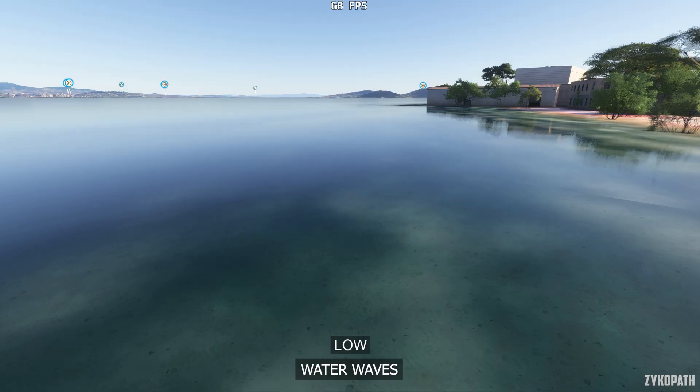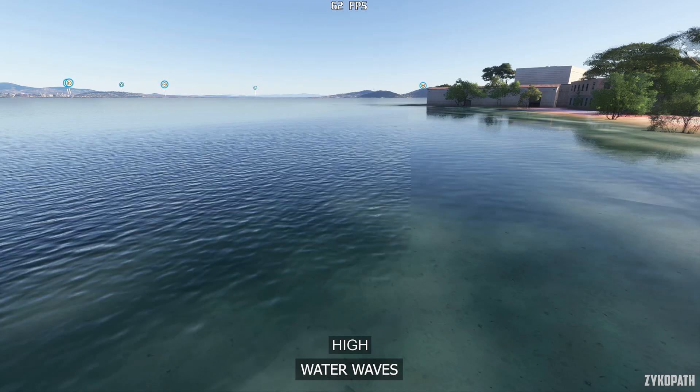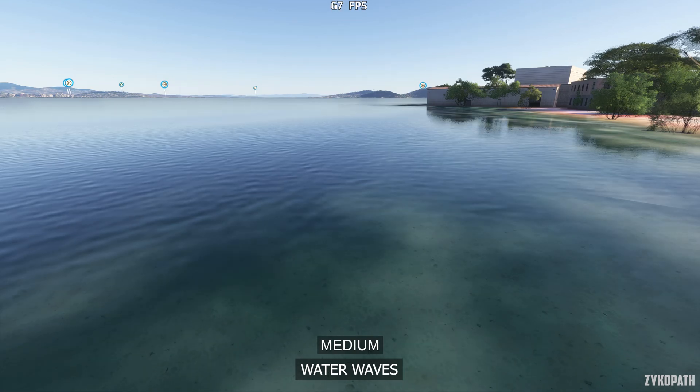The water wave setting on Low has no waves. Medium applies a lower resolution wave effect, and High increases its resolution. High can have a large performance impact, so use Medium.